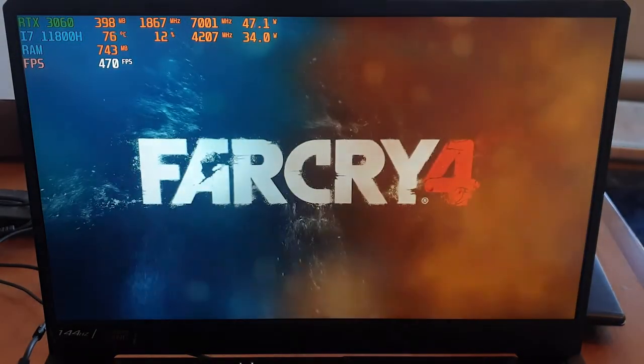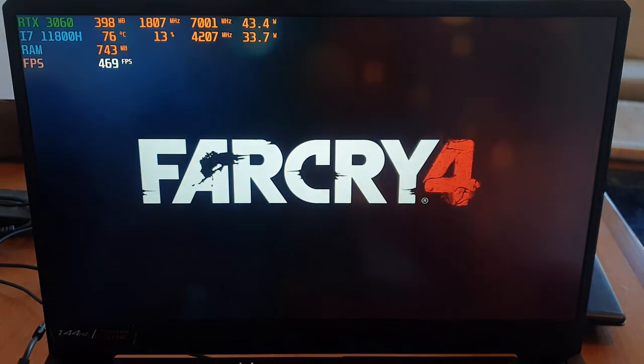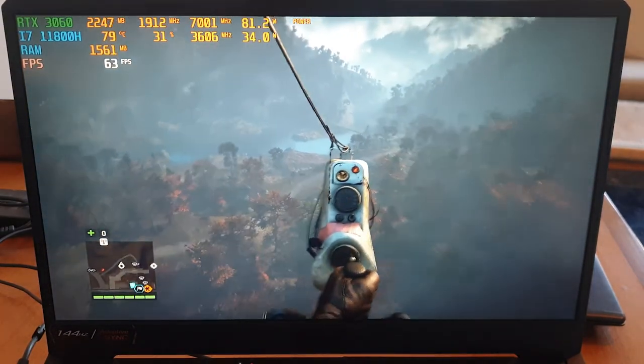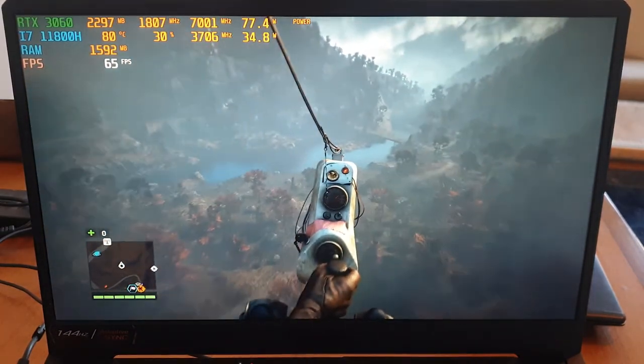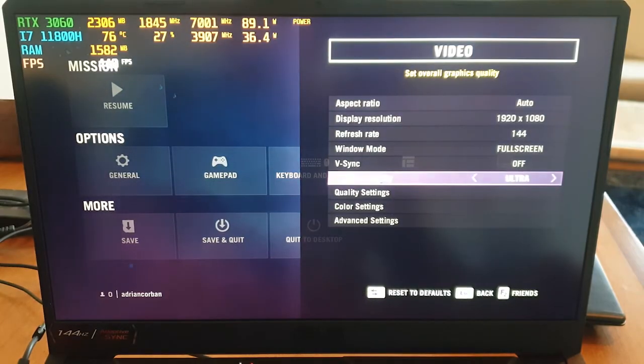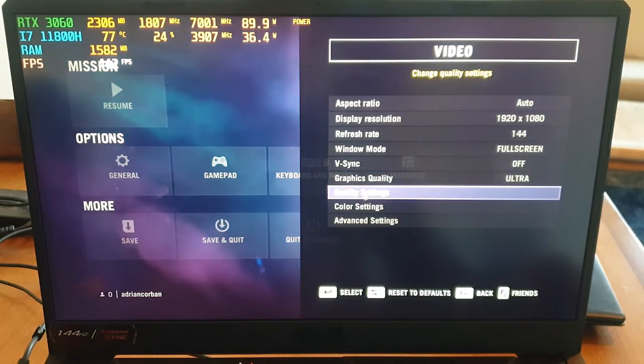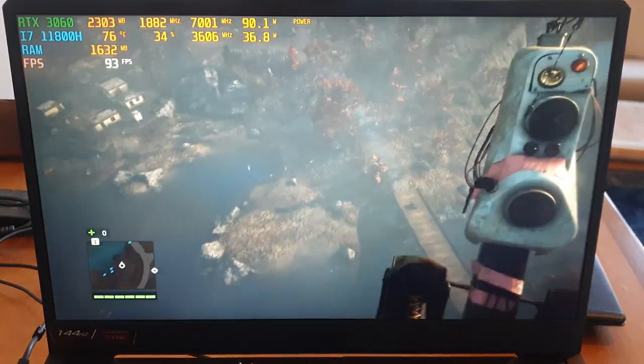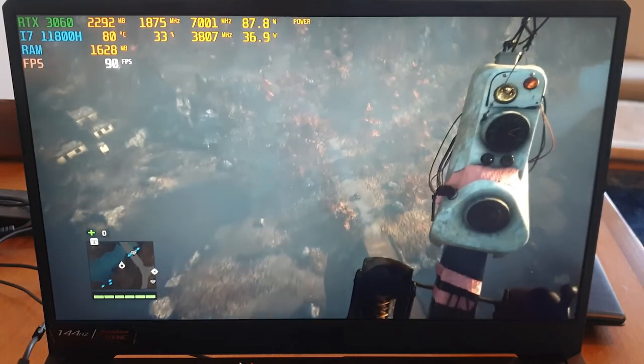Now let's go for Far Cry 4 and see how it's gonna run. This is gonna be the most demanding — we've got around 60 frames per second. Basically all the settings are set to maximum quality possible, there is not much you can do here. And as you can see on Far Cry 4 we've got a minimum of 60 frames per second.